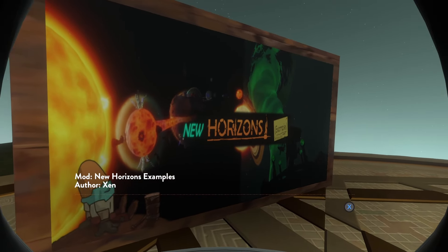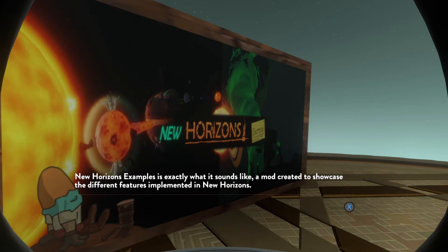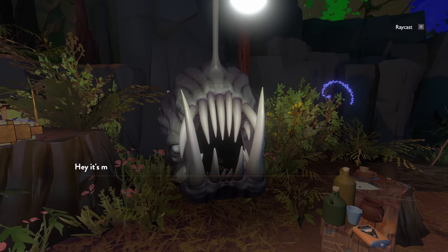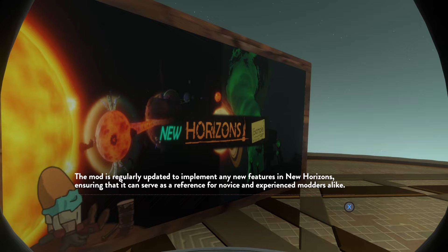Next, let's look at Examples — I'm like, why is Examples here? It is exactly what it sounds like: a mod created to showcase the different features implemented in New Horizons. It's also kind of the test environment — you release a new update to New Horizons and you just boot up Examples to make sure it all still works. Despite being created as a form of documentation for the usage of New Horizons features, this mod is still fun to explore, and is the source of many inside jokes referenced by the community, namely Ernesta. The mod is regularly updated to implement any new features in New Horizons.